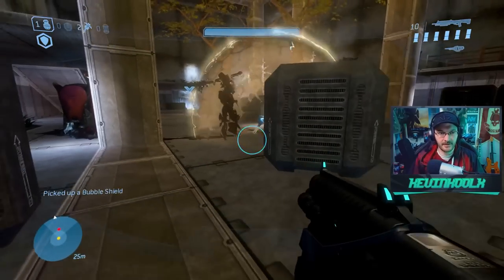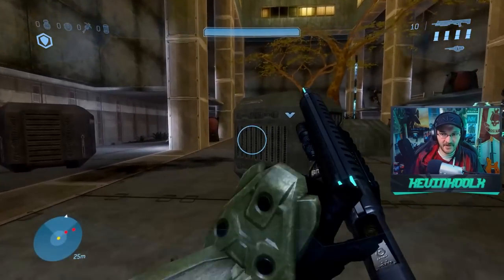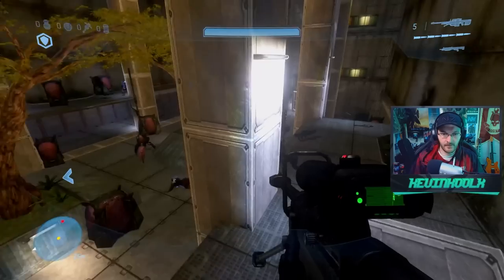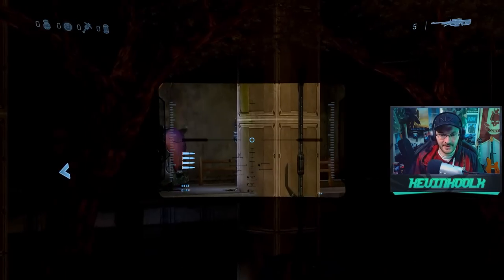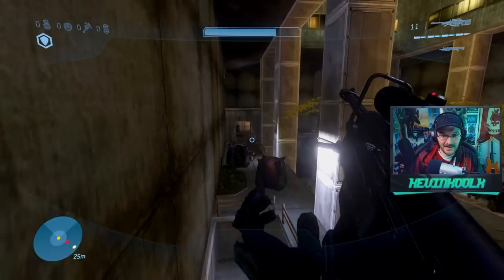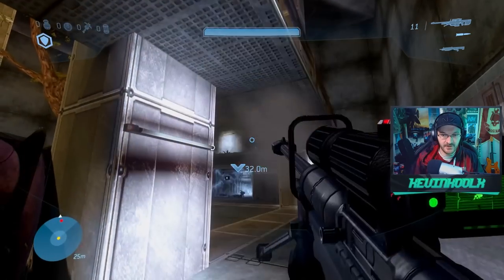That Chieftain is giving me some swings — he's giving me the swings. He's damaged. He's popping his invincibility. There's a rocket launcher over here. A hundred Brutes over here — no smash, this is a smash-free zone!